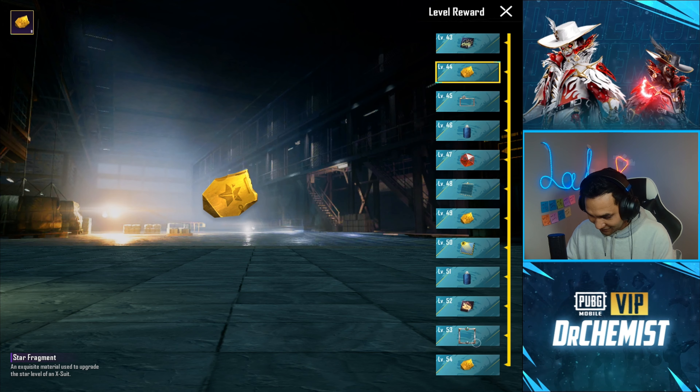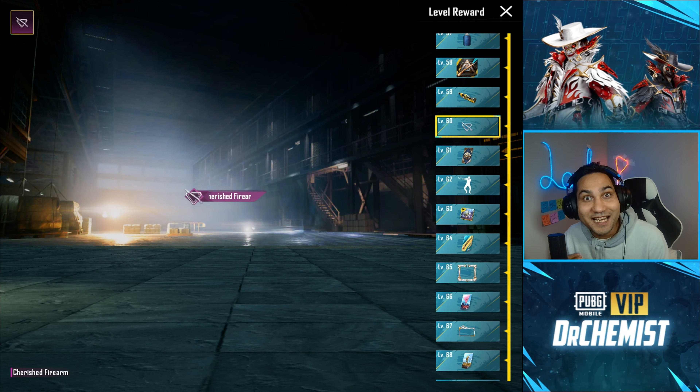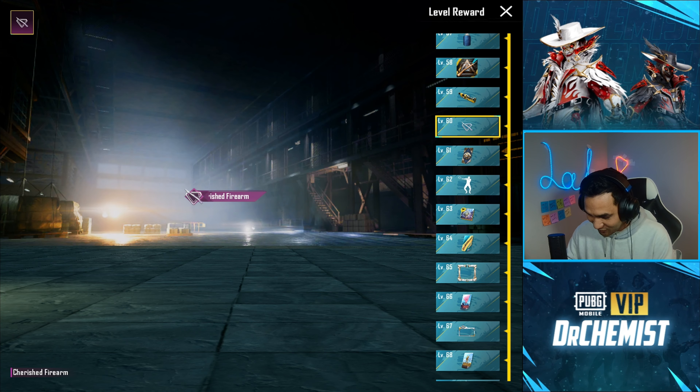We have firecrackers — everything you used to spend UC on, now you get it for free. This is amazing. Let's check out the most expensive rewards. You also get the name tag.